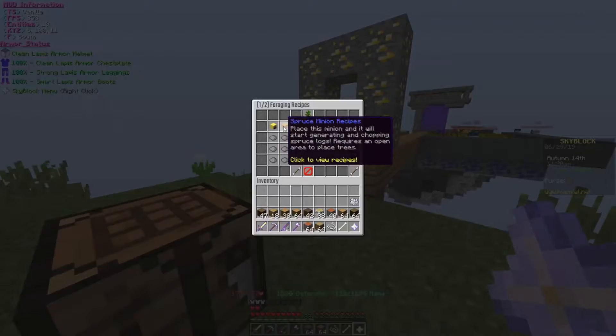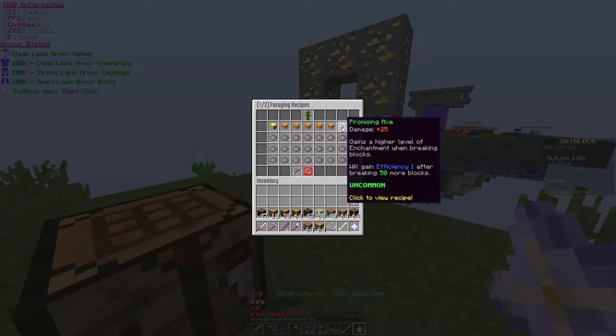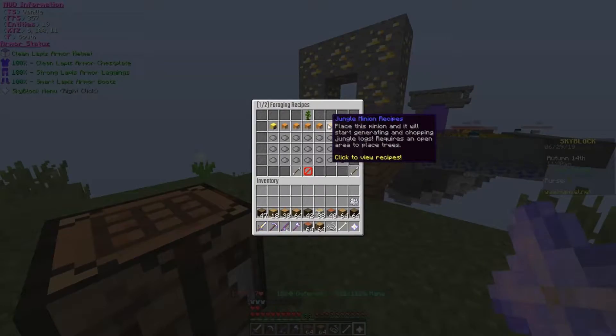Alright, so here we've got an oak minion, a spruce minion, a birch, a dark oak, an acacia minion, a jungle minion, and a promising axe. So far we've got all of those and I will show you how to craft them in just a second.